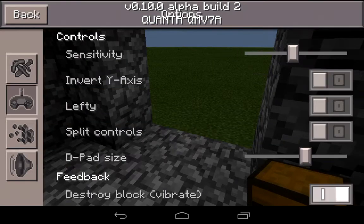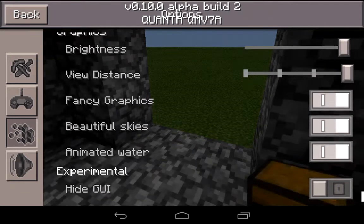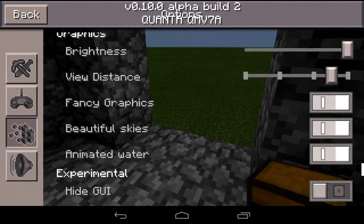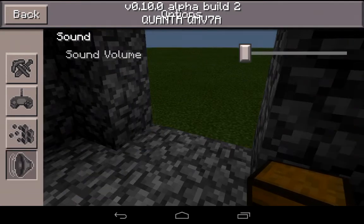In the options, we got this. We got the sun settings. We have the brightness, which is very cool, and we got the new view distance.